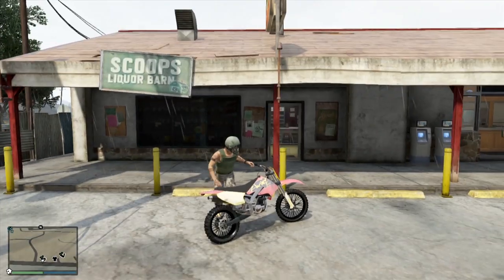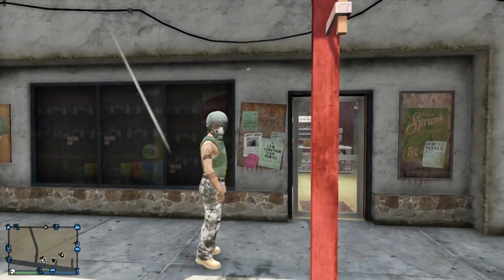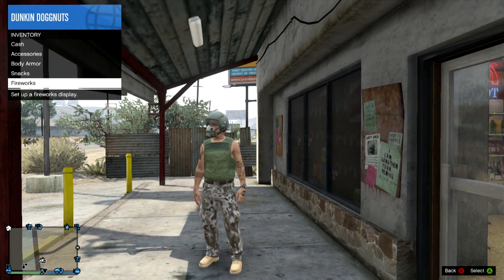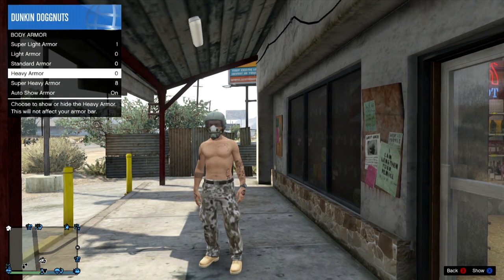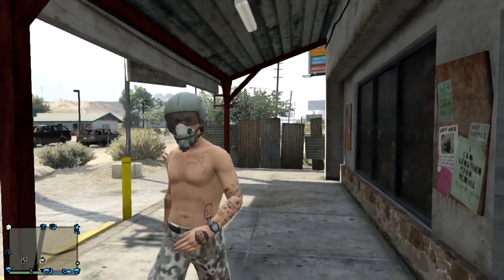As you can see here, I have my helmet on. Just to show you — if you take off your body armor it won't affect your outfit at all. However, if you do switch your outfit it will take away the helmet and you'll just have to repeat this glitch to make it work.